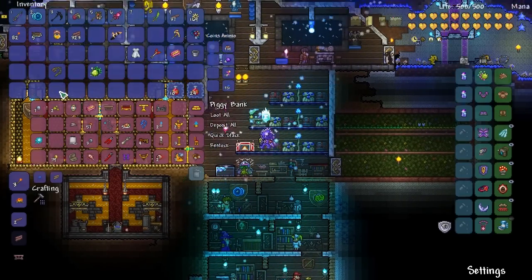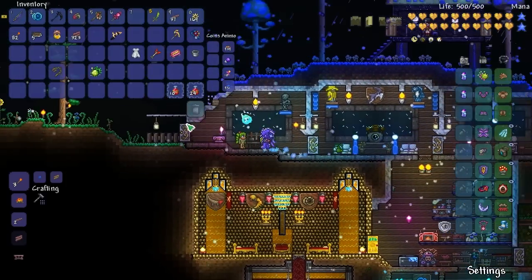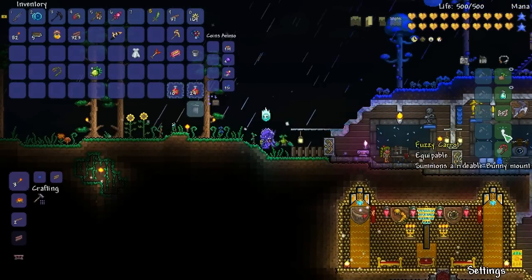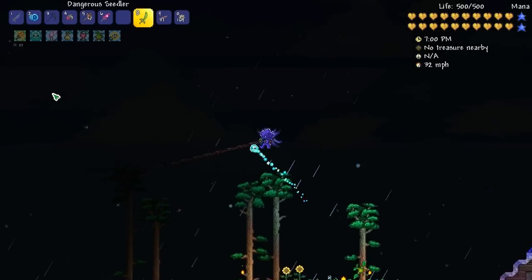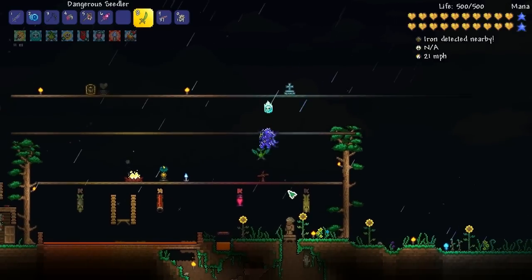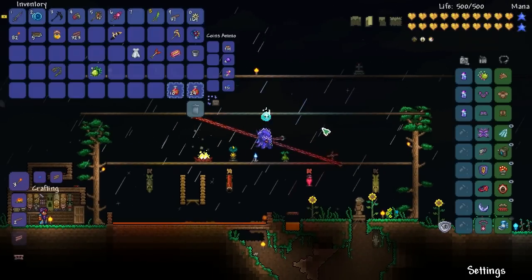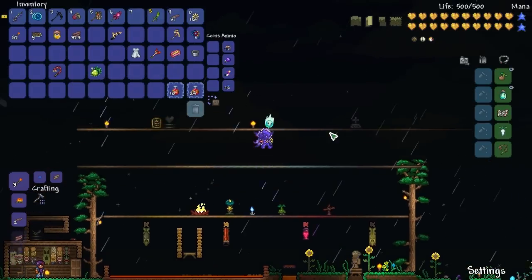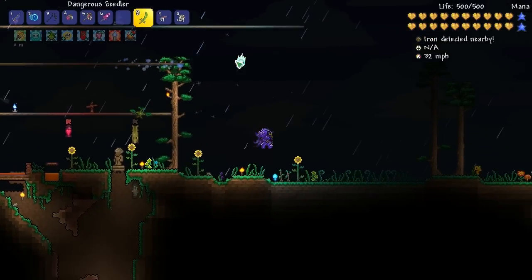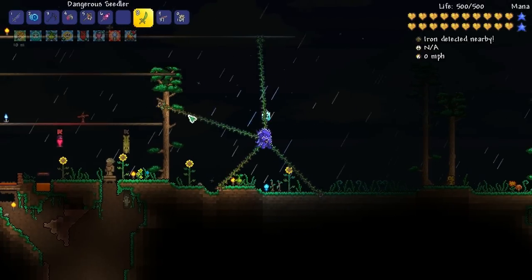We got this - this is new - the thorn hook. The hook I've been using is the tendon hook. It's not bad but it's a very boring design. Let's hope the thorn hook is cooler. It's kind of like the ivy whip but oh - it's like Plantera's claws when he goes around.